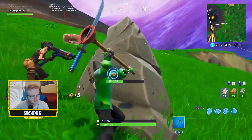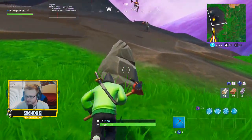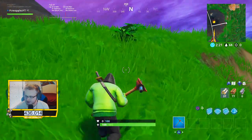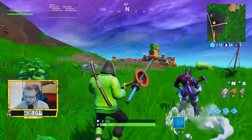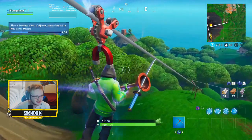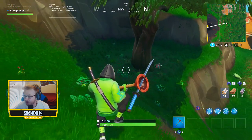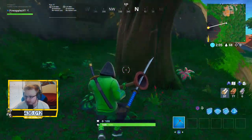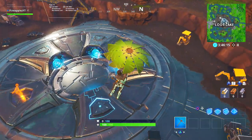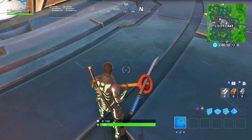The volcano also stopped pulsing like I showed you, where it looked like an eruption was pretty much imminent. Basically what happened is all the players who thought they had just completed the last rune step were really confused why the rune, instead of going from the volcano to Loot Lake, went from the volcano to Salty Springs — that was a real head scratcher. Then the rune at Salty Springs literally just disappeared, and the middle of Loot Lake has gone back to pre-activation mode, as if nothing ever even happened today. Epic just completely reset everything.